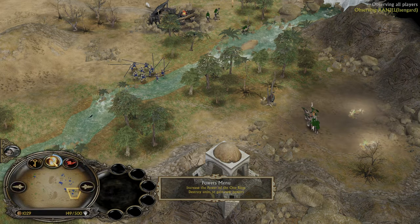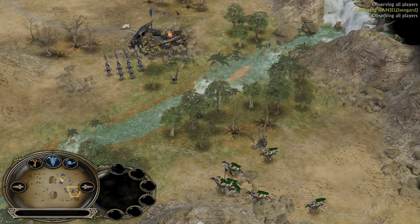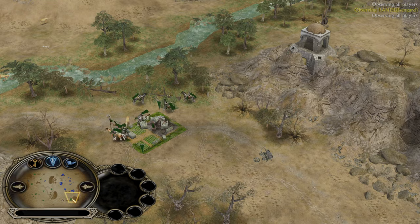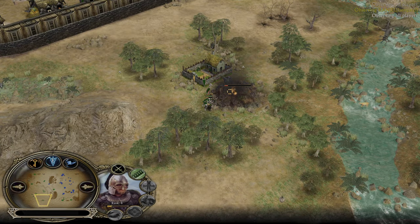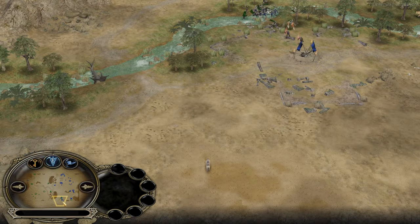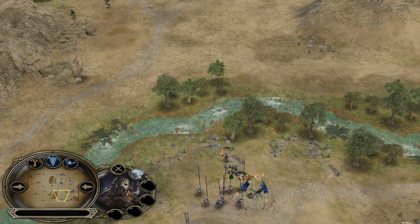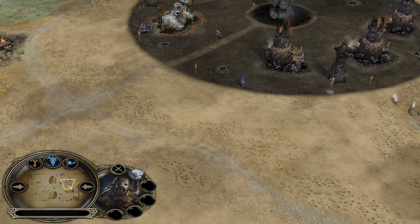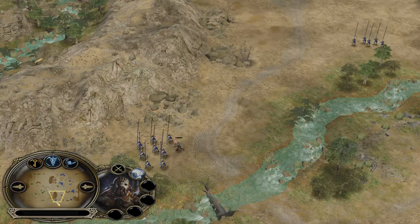Three power points unlocked — Isengard still didn't go for the industry; he's holding on it for a very long time. He should use it because the earlier you use it, the faster it's going to reload and you can use it a second time. Rohan is kind of dominating his side of the map, going to take the remaining creeps too — bottom left corner and then the next one. One of the Rohirim is going to be taken down by the berserker — an unfortunate event.